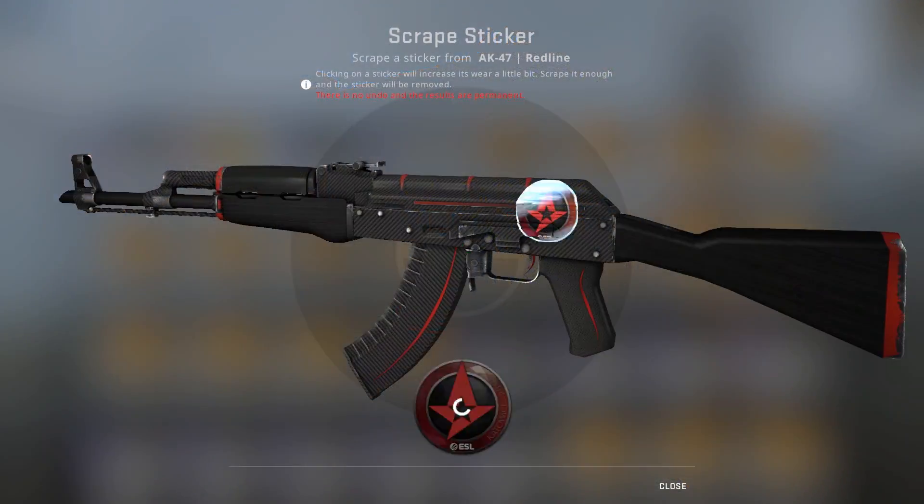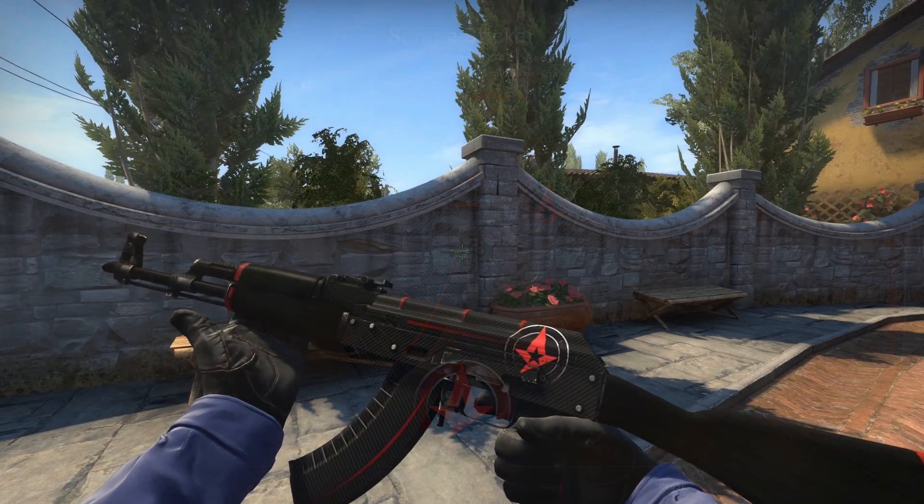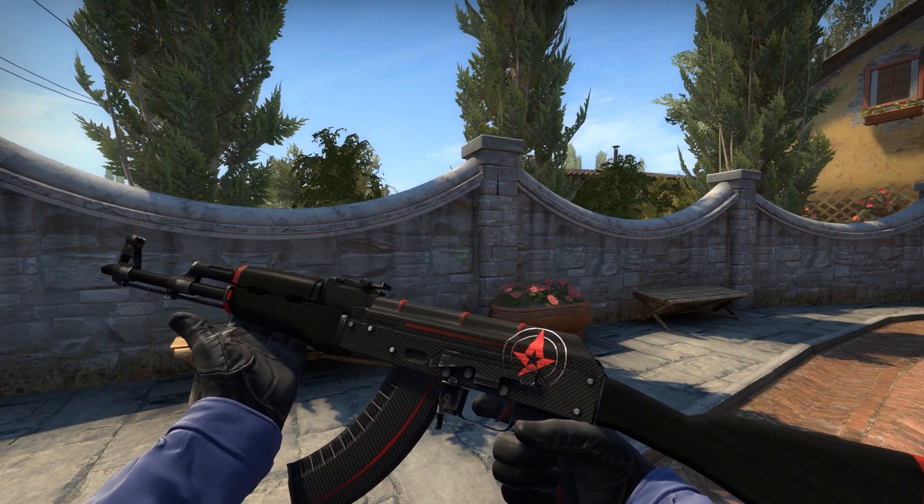Last but not least, we have the reigning champions and tournament favourites, and therefore the team probably fated to get horrifically upset at some point during the tournament — Astralis. I don't know if this looks that good when it's been scraped, but the original sticker didn't look that good either. So this one is really up for debate.